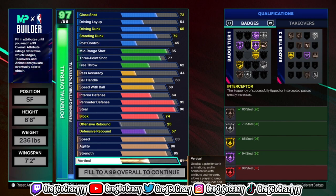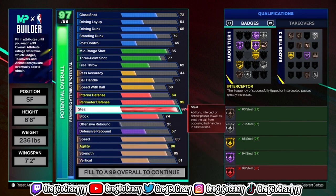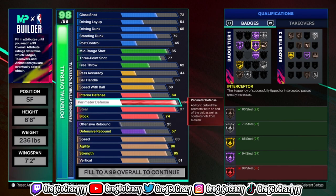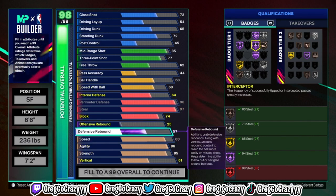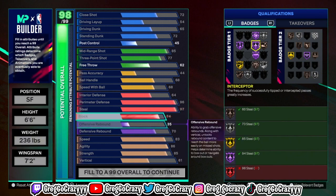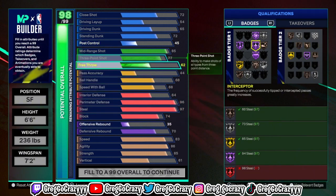For the physicals, I went 83 speed — I want to be a fast lockdown — 86 agility, and 85 strength so they won't be able to bully you. You can get gold Immovable Forces, so guards aren't really going to be able to just blow past you. Once you get the cap breakers, Legend Glove is going to work wonders — they won't be able to get past you, and you can rip them if their ball handle isn't above gold.